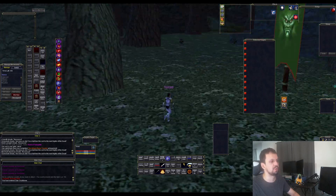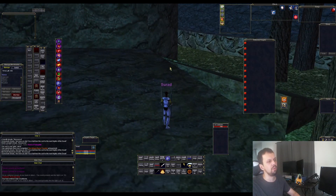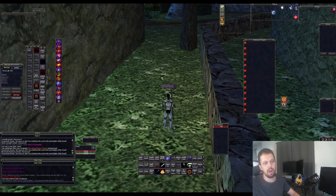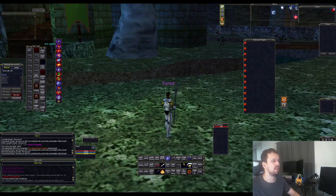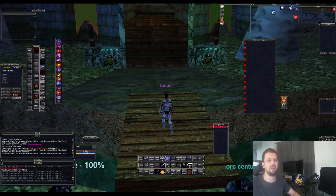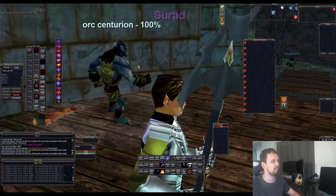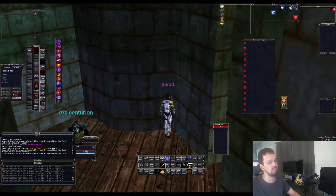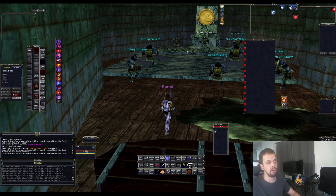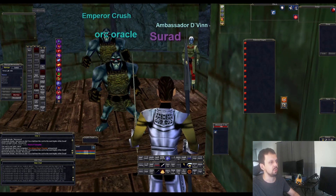Now we're in Crushbone — one of the most iconic zones in the game. You don't want to come here at level one. You're best coming around level 6 or 7 for the zoning-type stuff, and once you get up to level 10 or 11 you can come back to the castle. By level 12 or 13 you want to consider leaving. This is just a great zone in general, especially if you can get the castle camp. These orcs do run, but you can bring an entire group in here and stuff spawns pretty quick.